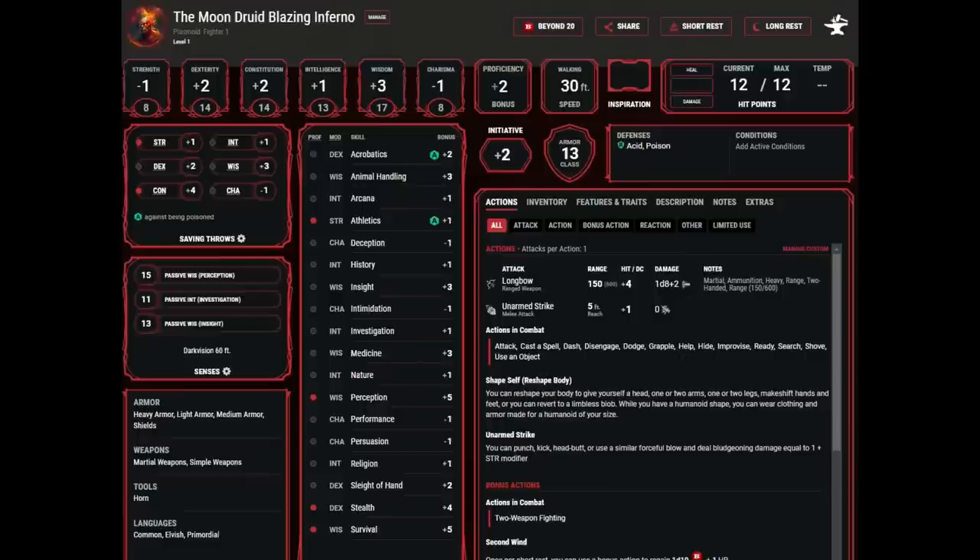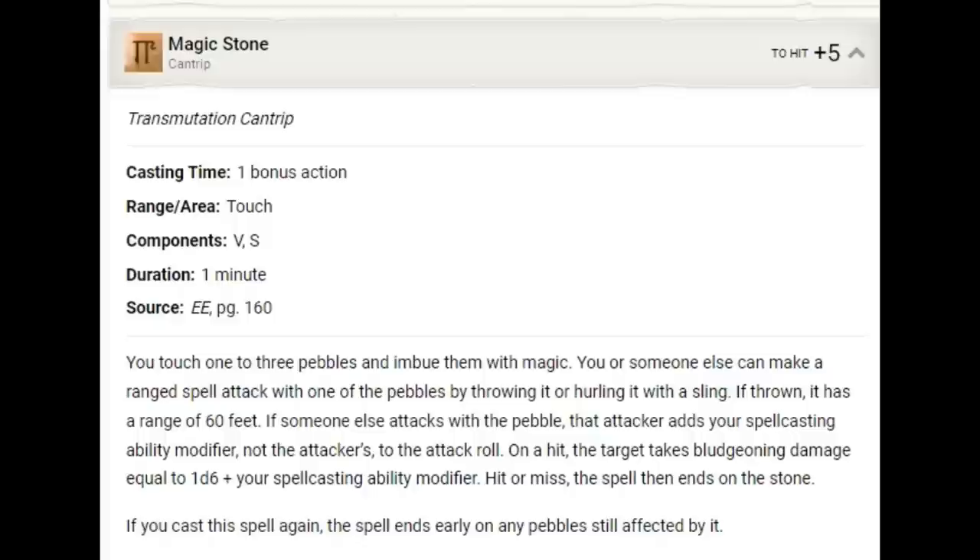Take the background of your preference and grab your starting equipment — level 1 is not going to be great. We'll probably just stay back and fire a longbow and contribute with ranged attacks. At level 2, we'll multiclass into Druid, and we're going to stick with Druid until we get our elemental wild shape, which is going to be level 11 for us.